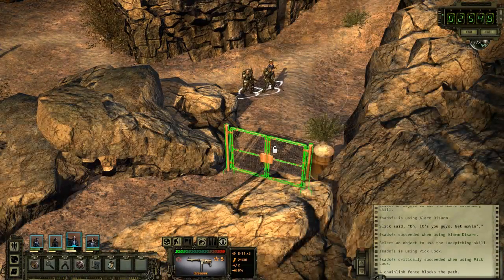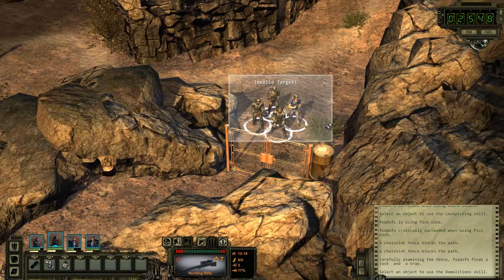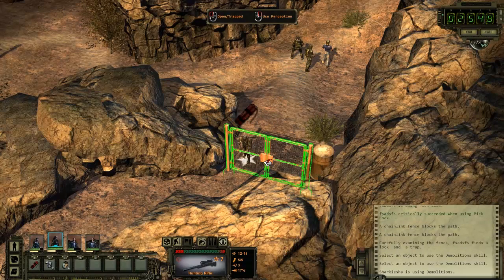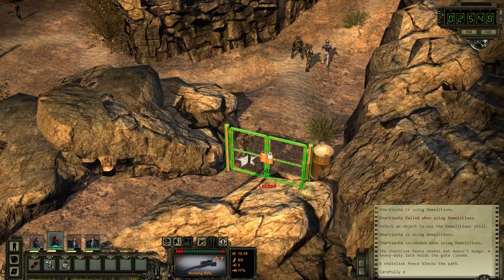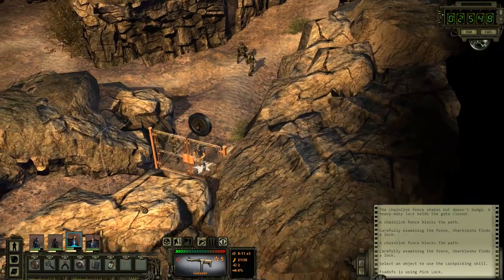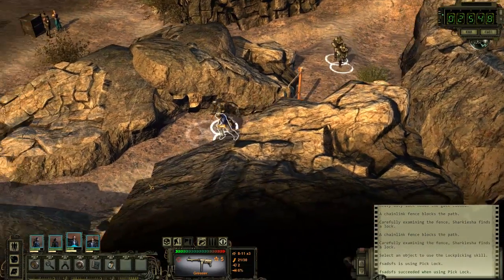Perception — chain link fence blocks the path. Carefully examining the fence finds a lock and a trap, so demolitionist time. I'm just going to move everybody away so that if it does explode and fail, it won't injure everybody else. There's an 80% chance of success — that's pretty good. There we go! Now we need the lockpick — come here — and now you've got to unlock it. I like how you use all the skills — it's like Fallout 3 but with multiple characters with different traits instead of just one.